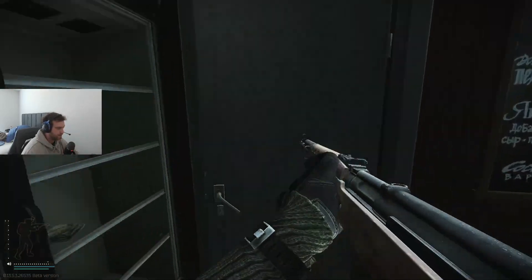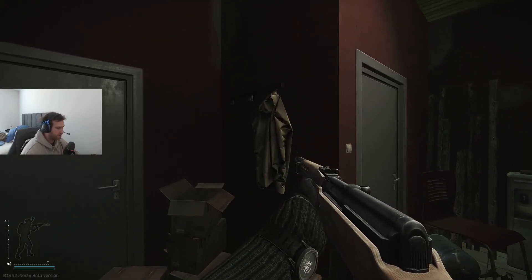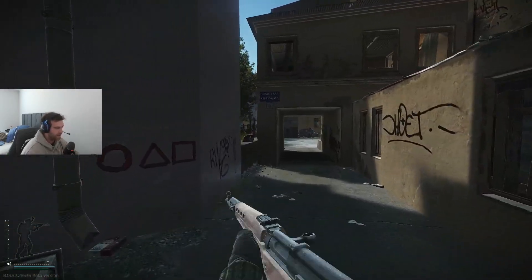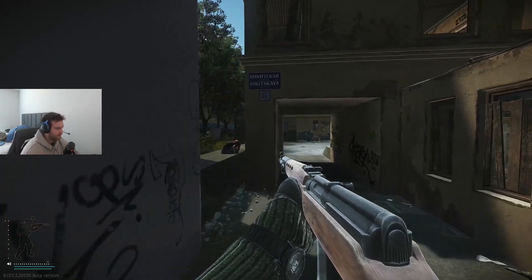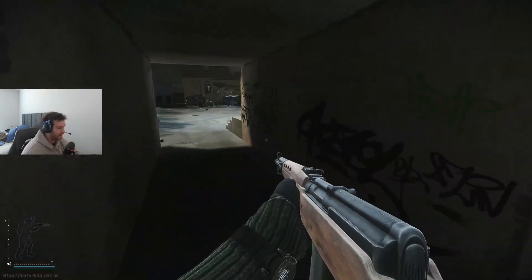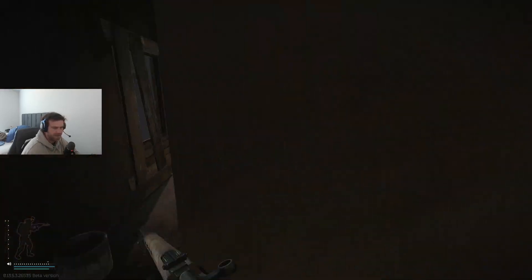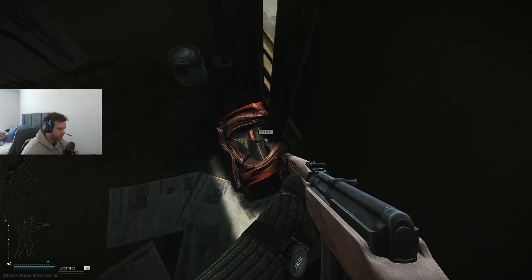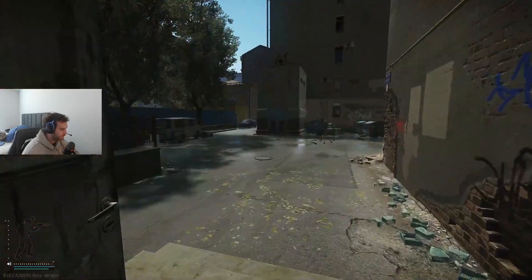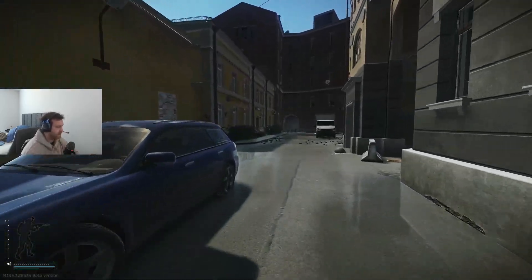Loot everything. Run in here, shut this door — this is almost a 90% spawn rate that that item will be there, even with the new loot changes. Run through this alleyway — this is my safe haven to an extent. Finance is always kind of sketchy, but this alleyway is my safe haven. We got the duffel bag — that's a new addition to this raid. Come in here, get the tactical box. I love this little room — it's like a little dot on the map.